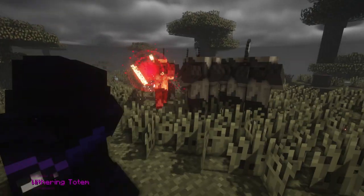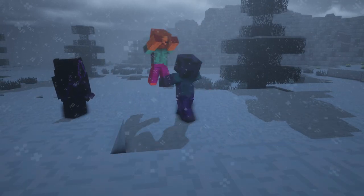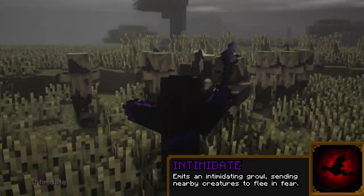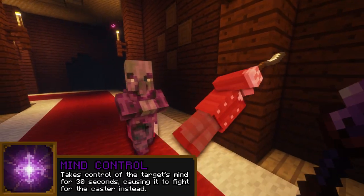Or raise a Withering Totem to leech the life force of nearby targets. As a necromancer grows in power, so too does their influence on others. Emit the terrifying roar of a dragon, sending all nearby creatures to flee in fear, or bend the mind of a target to your will with Mind Control, turning foe against foe.